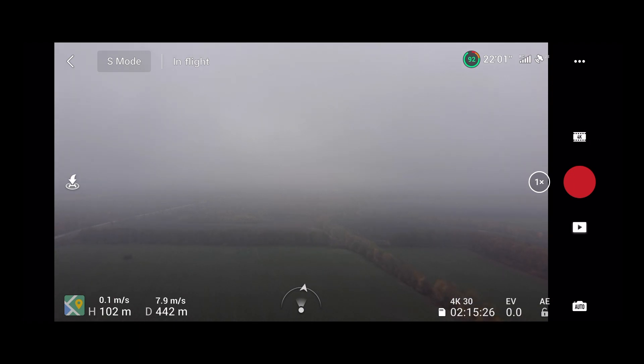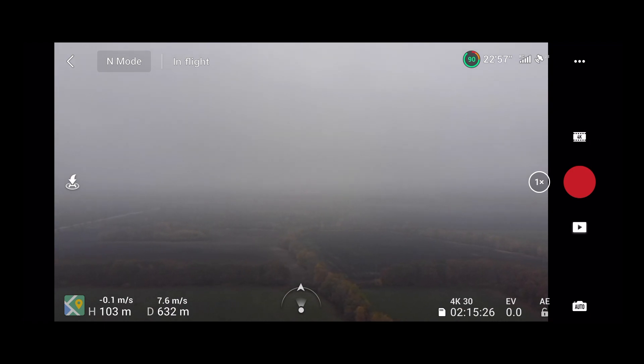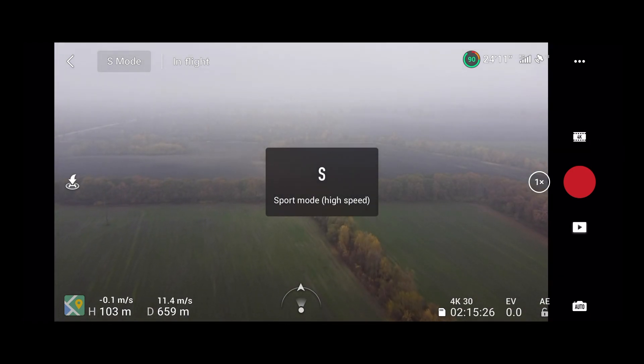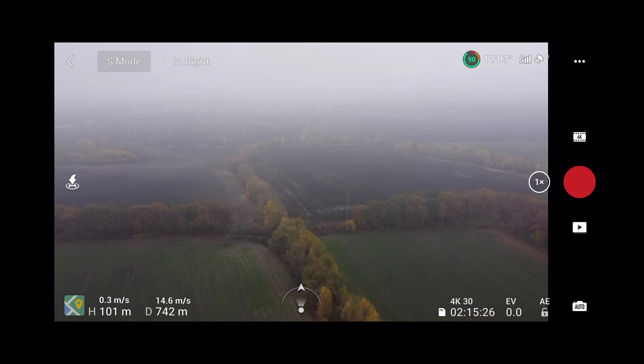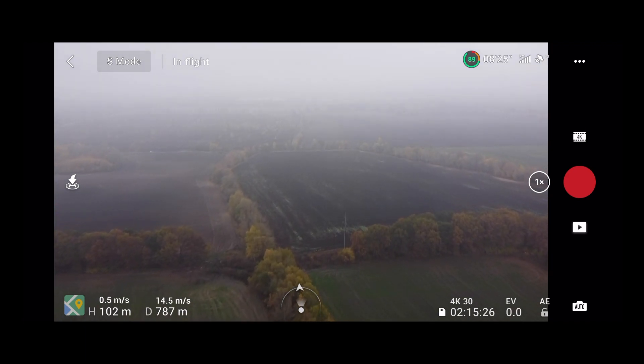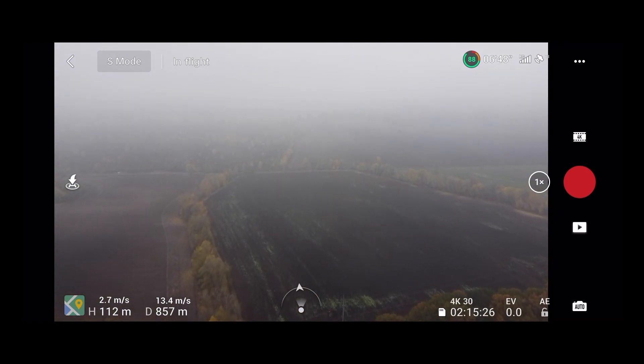I am flying in sport mode but the speed is pretty low — only 8 meters per second. That's pretty strange; usually it's typical for normal mode. I'll try to change to normal mode — no change at all. Let's get back to sport mode. Now it's getting faster, much better. It's a buggy behavior; I hope DJI will fix it.